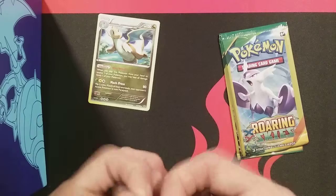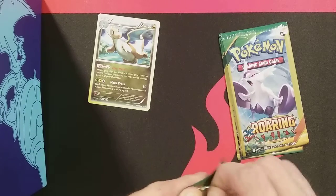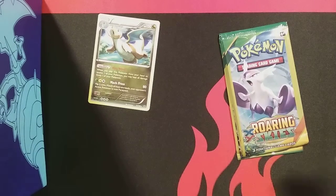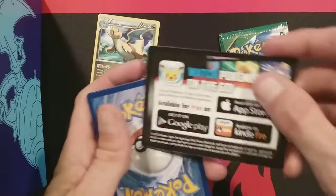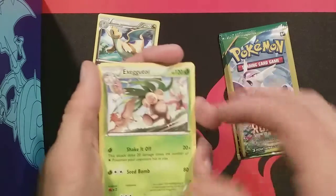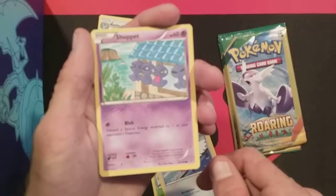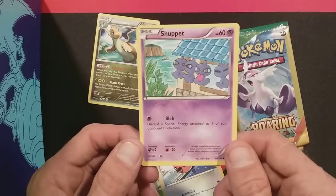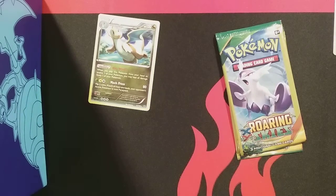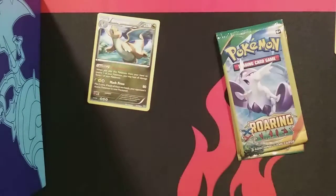These dollar packs are cool. In my new area there's a lot of dollar stores. Funny enough, there's one in one shopping center that has X and Y, Roaring Skies, Forbidden Light, and Evolutions dollar packs. But I go across the street to another dollar store and they only have Celestial Storm dollar packs. No code card — throw it away. We got an Exeggutor, a Fletchling, and a really cool Shuppet. I actually like that one — it might go in my binder.